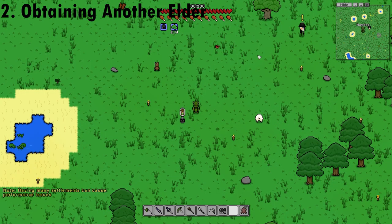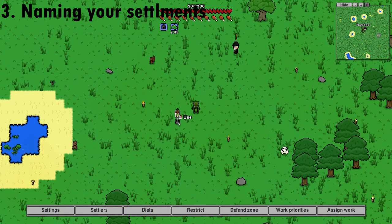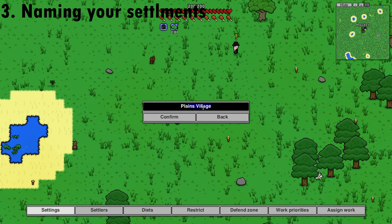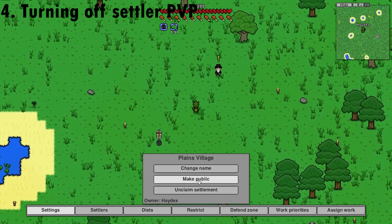Creating a settlement will also create a new elder. You can name your settlements by going to Use Settings and then changing the name of your settlement. When you have claimed a settlement, you can no longer hurt your people.